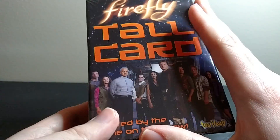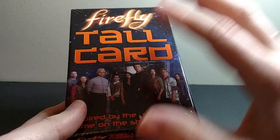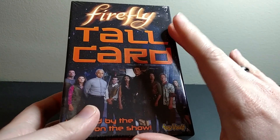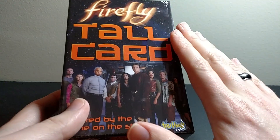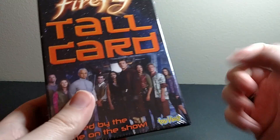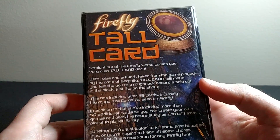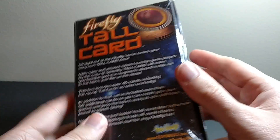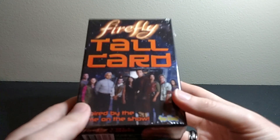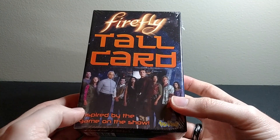If you remember Firefly the TV show, the sci-fi show — in the kitchen area there's a dining room table in the middle, and in at least one episode, and I think it's shown a couple of times, they're actually playing a card game called Tall Card. You see them with hands and you see a few of the cards, and they're kind of weird — they're round and they have pictures of fruit and stuff on them like apples.